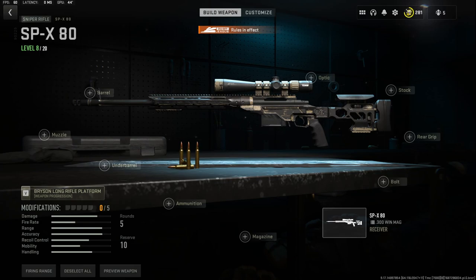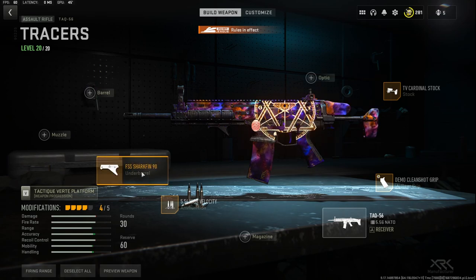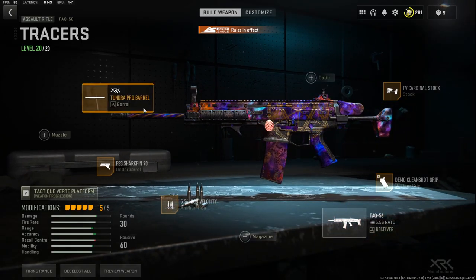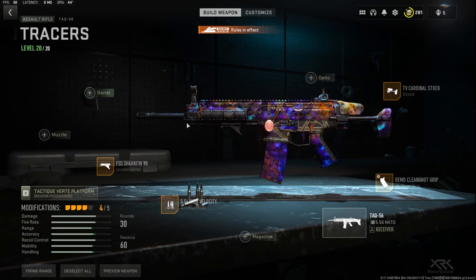At number four, I'm going to be using my dead silence TAC 56 class setup. I use the TV Cardinal stock, the Demo Clean Shot grip, the high velocity ammo, and the Shark Fin 90 underbarrel. If we're going off of gas, I would also use the 17.5-inch Tundra barrel, but lately I haven't been using it because it gives you better aim down sight speed.